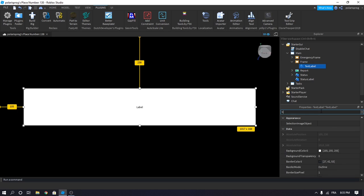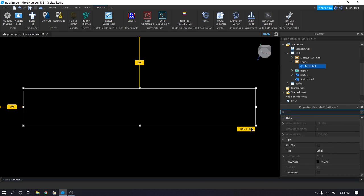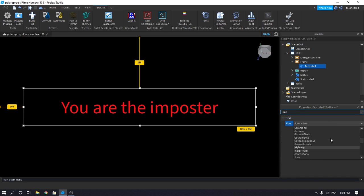And now we will set the background transparency to 1. You can customize yours, just don't change anything besides the text. Set the text to 'You are the imposter.' And make sure that text scale is set to 2, and that the text color is set to whatever you want — I'm going to make it red. I think it looks cleaner.